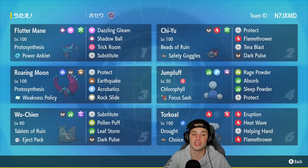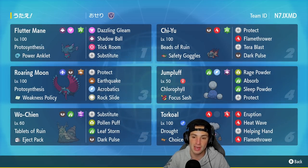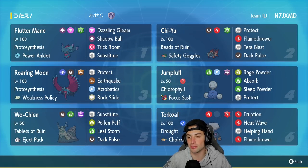Third Pokémon is Roaring Moon, which has a really cool build to pair up with Jumpluff. This one has the Ground Tera type with Proto Synthesis and the Weakness Policy. Its moves are Protect, Earthquake for STAB when we Terastallize into Ground type, Acrobatics, and Rock Slide. Paired with our fourth Pokémon Jumpluff — Jumpluff uses Absorb on the Ground-Tera Roaring Moon to proc the Weakness Policy, giving a plus-two Attack boost. Jumpluff has Covert Cloak, Focus Sash, Rage Powder, Absorb, Sleep Powder, and Protect.